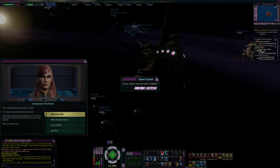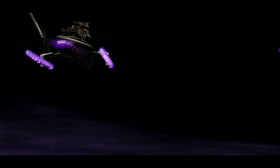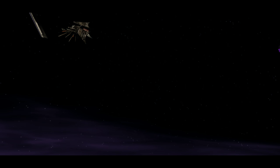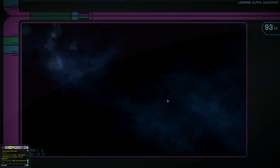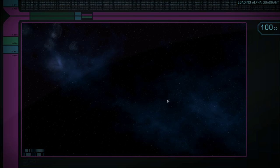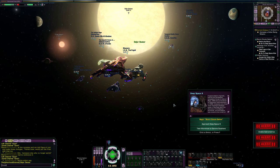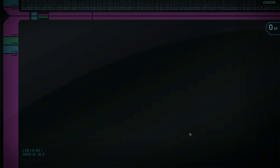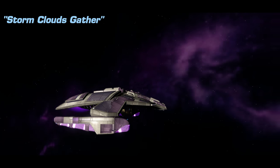I may have to go all the way out to Sector Space. There's a Kar'fi right there — you can use that free token to get it, and it's actually a pretty decent ship for the KDF side. It has those hangar pets. Here we go — Stormclouds Gather, everyone. I'm super excited. The tutorial episode for the Jem'Hadar was very good, so I have high hopes. Even though it wasn't much of an actual tutorial in terms of teaching you anything, the plot was still good.